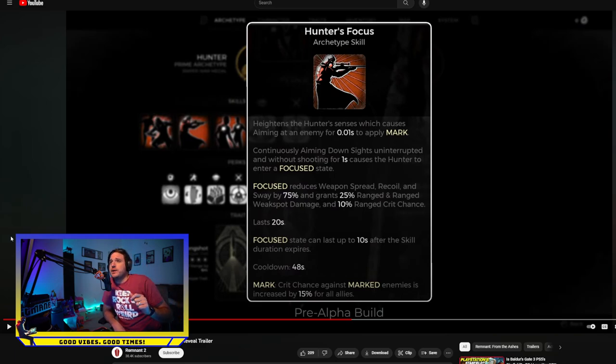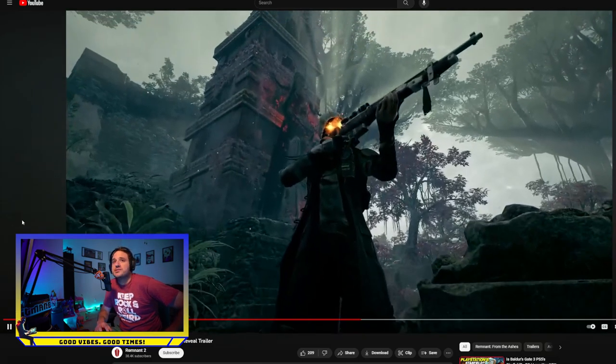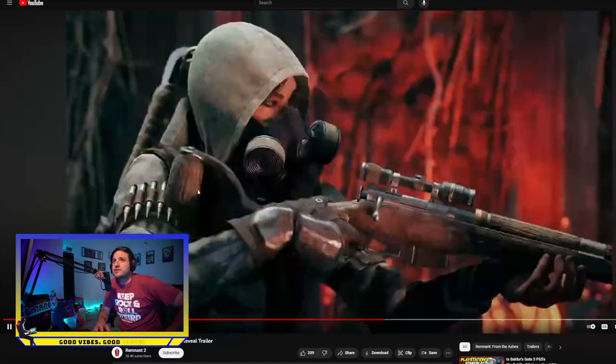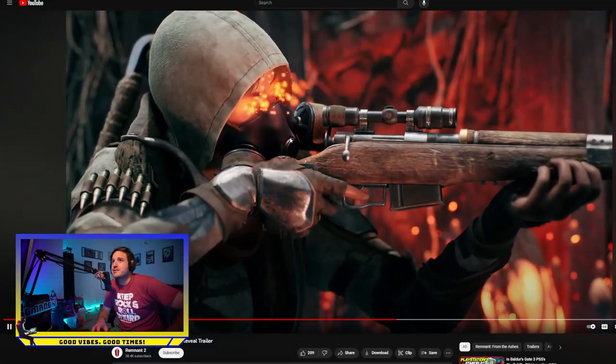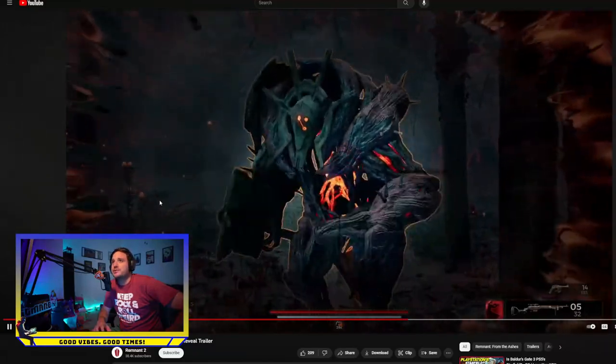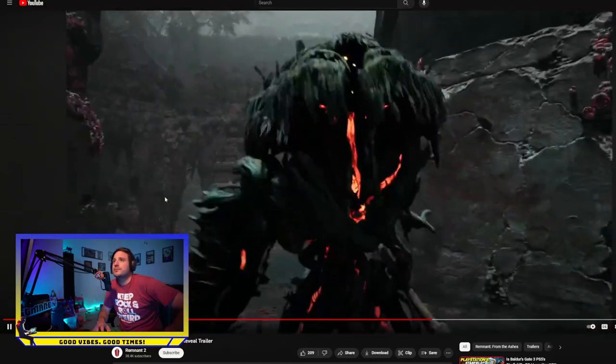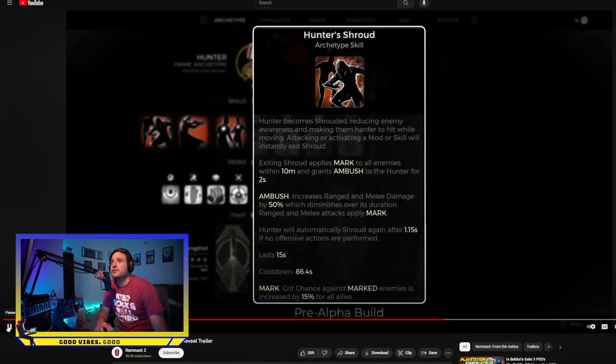Focus state can last up to 10 seconds after the skill duration expires. So you've zoomed in, marked an enemy for 15% increased crit chance for all allies, gained a 10% range crit chance, and you're dealing 25% range weak spot damage — that bullet is going to smack somebody and you are going to feel awesome. The particle effects coming out of the eyes when this activates are so cool. Some bosses are showing up in the footage too, and it all looks great.